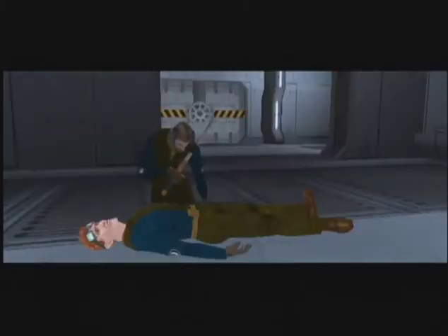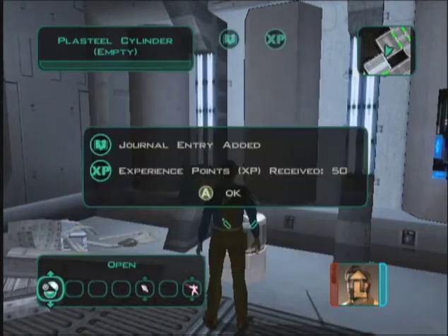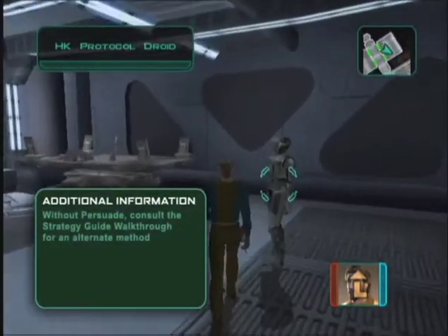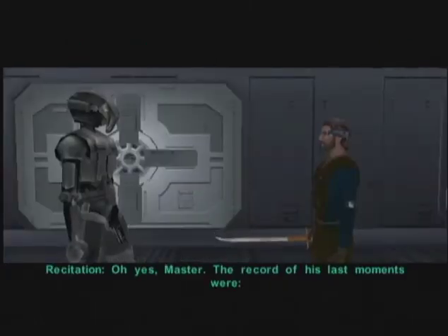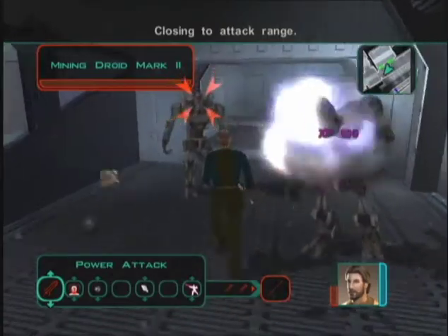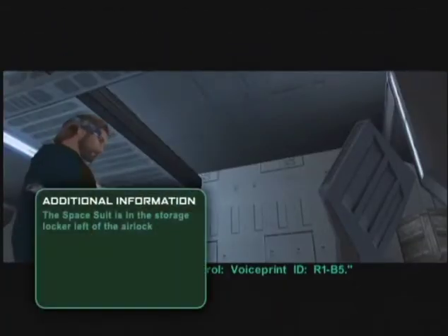At the fuel depot, you meet an HK-50 droid. Examine the dead officer, then return with a sonic sensor from the adjacent workbench room. Use Persuade to record the officer's voice print. Head into combat with the Mk-2 droids and move to the maintenance station. Enter the voice code here, then exit out of the airlock, avoiding the venting, and talk to Atton.